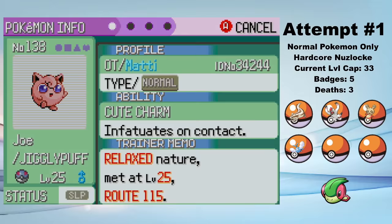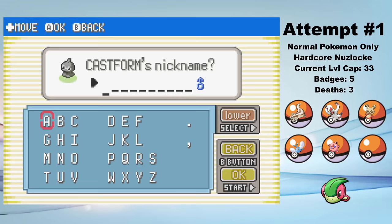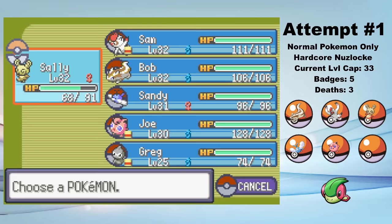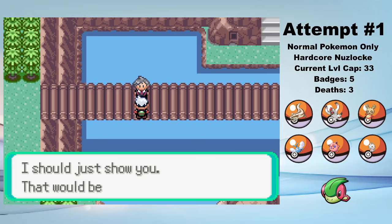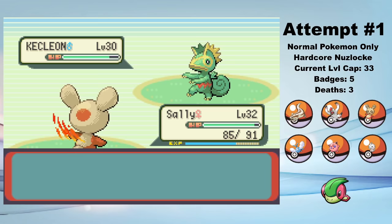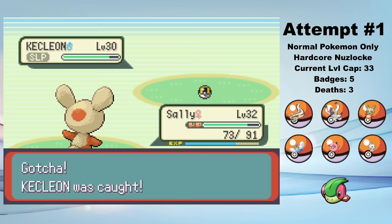Now that we have access to Surf, I can go to Route 115 and catch a Jigglypuff — I name him Joe. At the Weather Institute, I'm given a Castform and I name him Greg. At first I was stumped about how to handle Greg — am I allowed to use a weather move and change his type? Would that be breaking my Normal-type only rule? Would that prompt some jackass in the comments to tell me I failed a challenge with made-up rules? After thinking about it for roughly 10 seconds, I decide it's not worth the effort and dump him into the box. But we have a similar problem with our next encounter, a Kecleon from Route 120 who I named Kevin. I decide I actually want to use Kevin, and since I can't purposefully change his typing — his typing changes based on enemy attacks — Kevin is fair game regardless of what type he happens to be. After all, Kecleon is still just a Normal type. Maybe I'm thinking too hard about this.